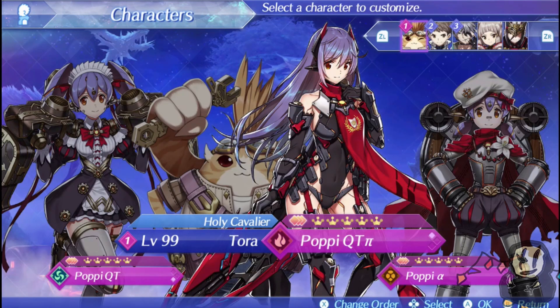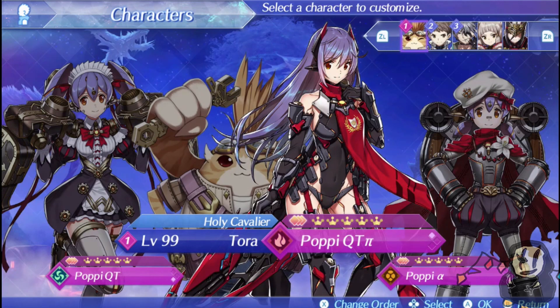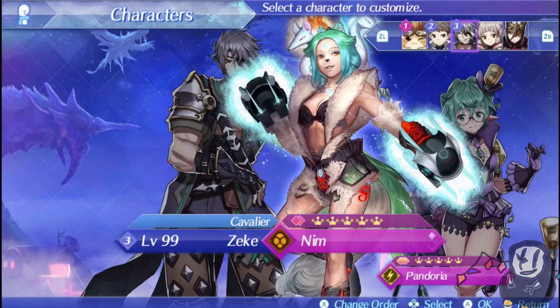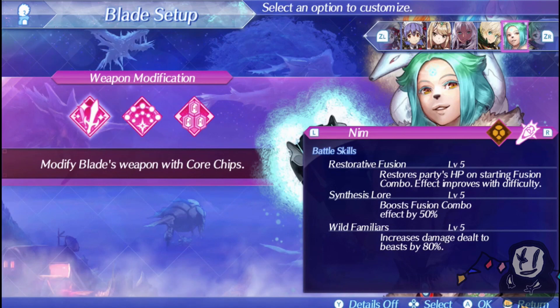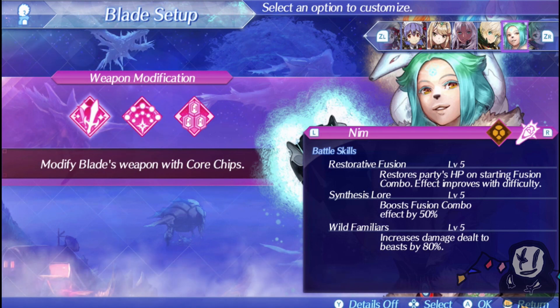Fusion combos are a literal fusion between driver combos and blade combos. So if you do a steam bomb with a fire and water element, you can do the breaks, topples, launches, and smashes — that is what a fusion combo is. There's a particular rare blade that does very well in this scenario, and that's Nim. Nim has a really cool exclusive ability called Synthesis Lore, shared with her and Cross-set, which increases the effect of your fusion combos. A fusion combo effect can be considered a damage over time depending on which combo you use. The most popular strategy is an earth-fire combination, since Nim is an earth type and you can follow it up with fire to do damage over time, which increases every time you finish a fusion combo with a smash.